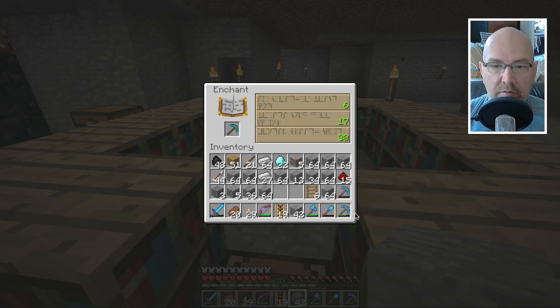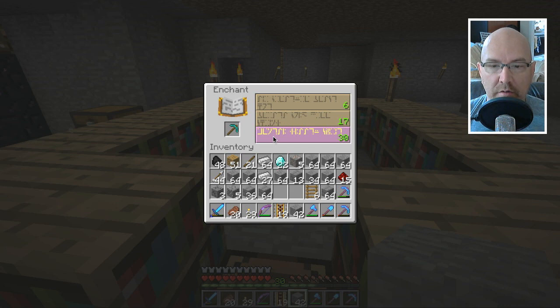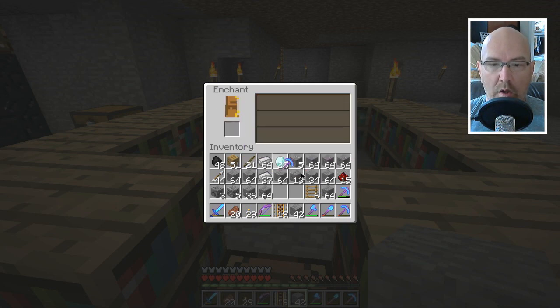Let's throw this pickaxe in there because this one is going to die very soon. We should take the first one — pick door number one! Let's click on this once with a stack of 64 stone. It might give us silk touch, but no — Fortune 3 is definitely awesomeness.